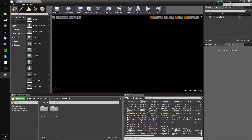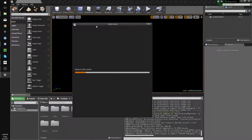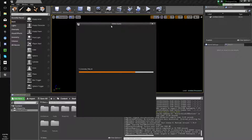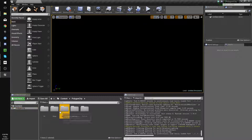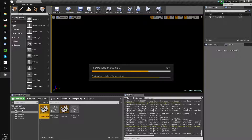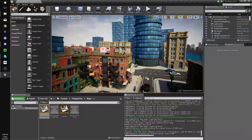We're going to get rid of the starter content — we don't need that. We're going to go to the maps folder in the Polygon City folder and open up the demonstration map. This is a nice demo map that we can use to work with so we can see what's going on and all that good stuff.